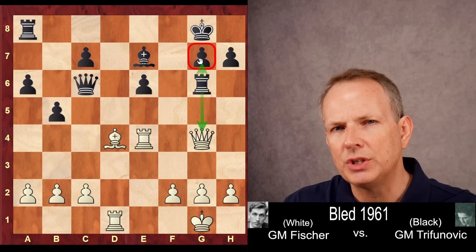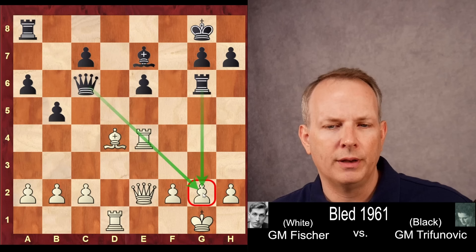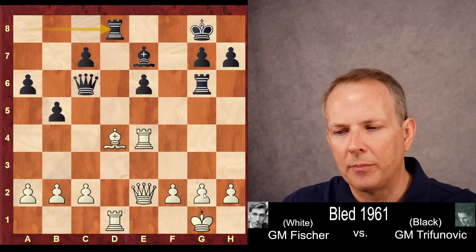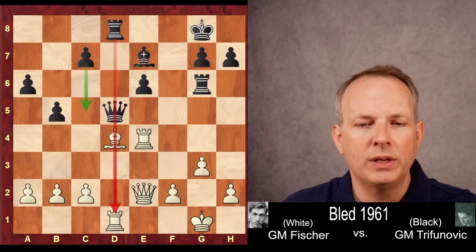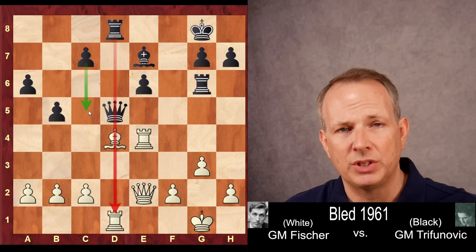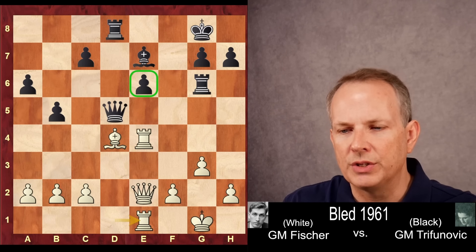Queen to C6, aiming at the C2 pawn, but now Bishop to D4 hits that rook and there's x-ray pressure against the G7 pawn. So Rook to G6 defends G7, hits the queen, and after Fischer plays Queen to E2, he has to be a little worried about the G2 square — if the rook were to move, Queen takes G2 could be a threat. Rook to D8 from black, but now G3. This way Fischer doesn't have to worry about back rank mates and doesn't have to worry about that mate on G2 anymore. Queen to D5 sets up a very nasty threat — threatening to play C5 and win material down the D file. So Fischer plays Rook to E1, steps out of the pin, and adds another piece to attack on E6.